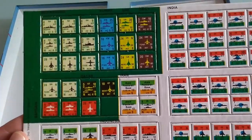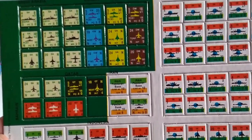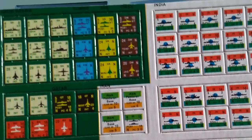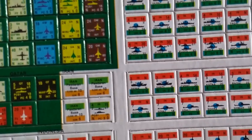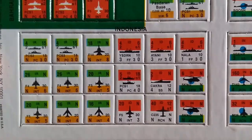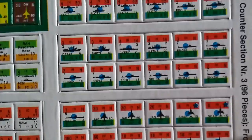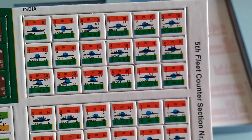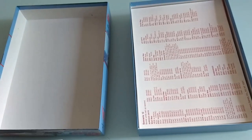More counters here — this is just a half sheet. So we've got two and a half counter sheets. Indonesian units here. And these are all Indian. So that's that — so much for the counters.